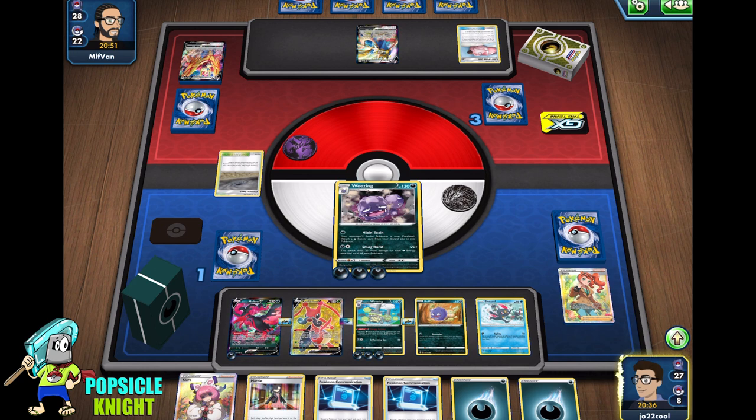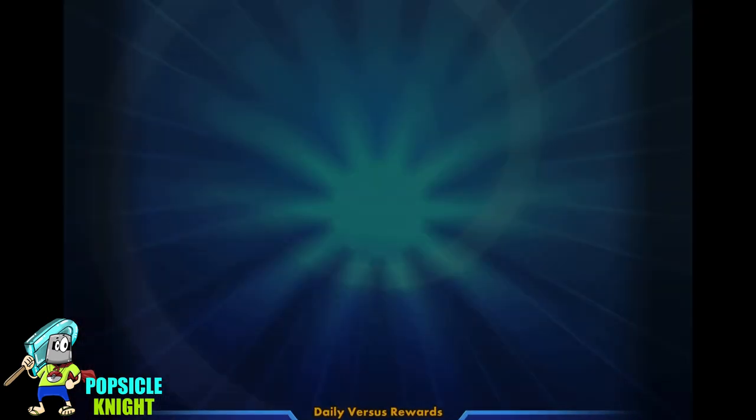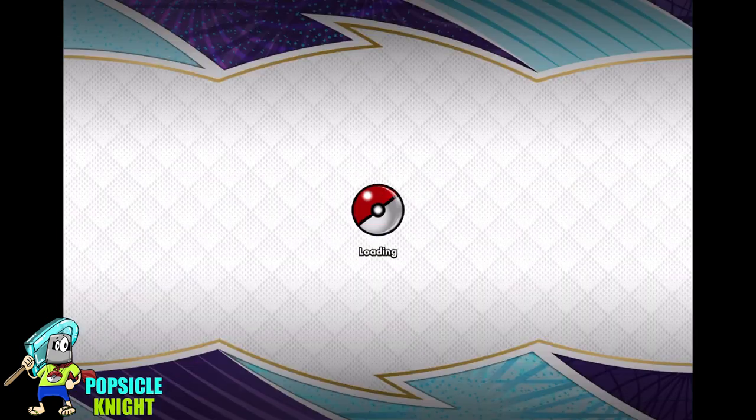They don't have an attacker. They can stall with the Lillie's Pokedoll, get energy on Zacian V, but they still won't be able to win with any attack. Our opponent scoops. Good game.